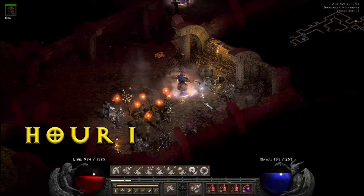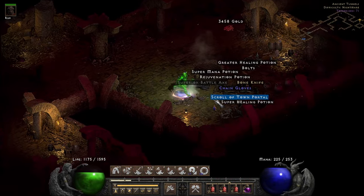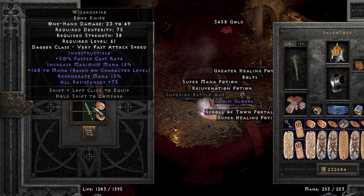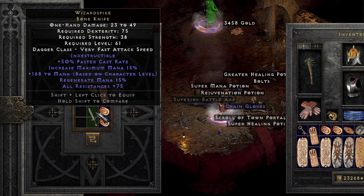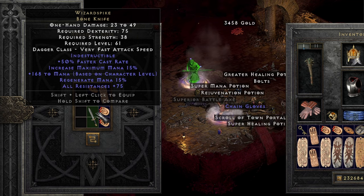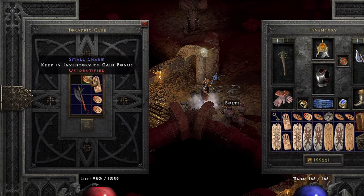The wheels began turning right away in the Ancient Tunnels with the unique Bone Knife, Wizard Spike — one of the better daggers with crazy caster rate, heavy mana focus, and all res 75. Not too shabby for a caster. And hey, a magic find charm.